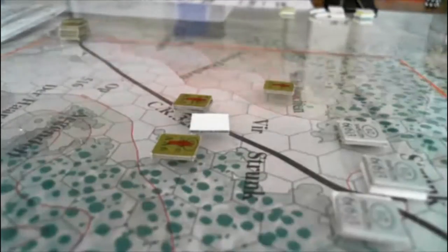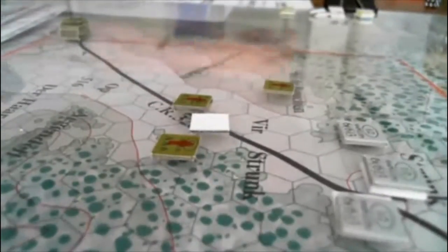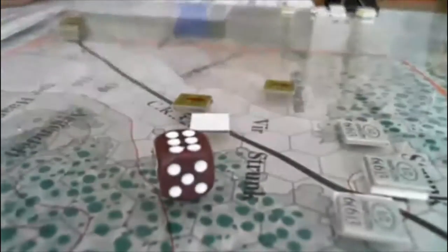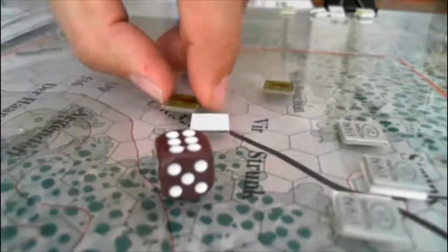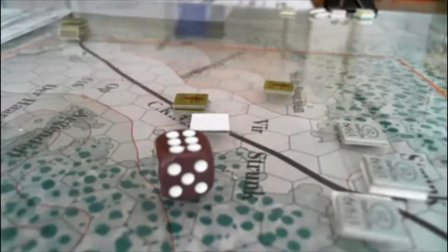We're going to do two rolls of 12. First roll on the left is a 51 — that's one step. The second roll is a 63 — that's also one step. So these guys both lose a step.